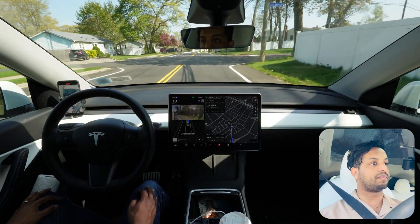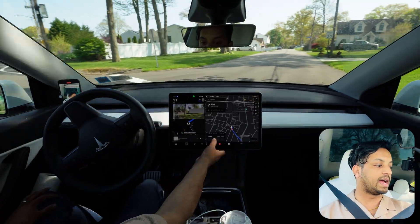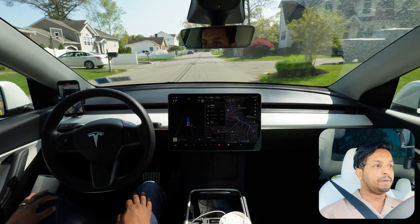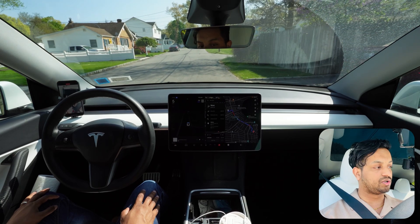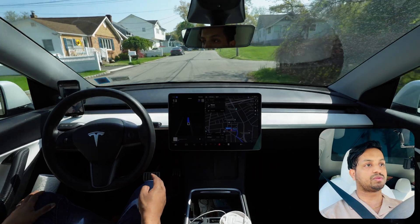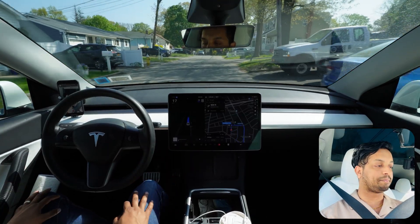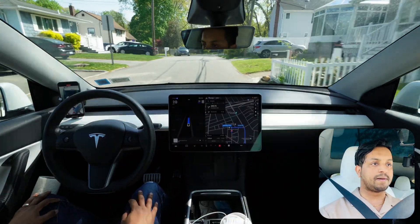We're going to make a right turn here. I'm going to end the navigation and see how the car goes. Oops — you cannot make it, so don't try. Good, it slows down. Now the navigation will update and on the next one it can go. Because the navigation didn't update, the car couldn't do it. Now we're going to make a right turn on this stop sign.